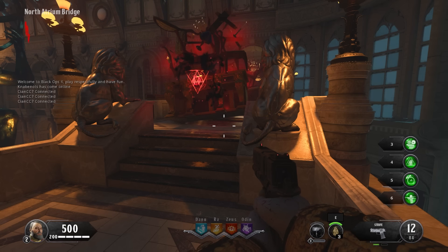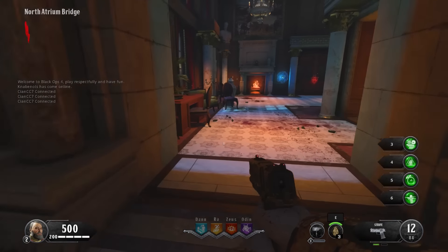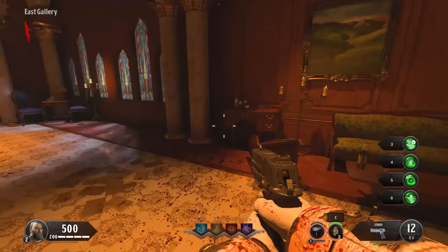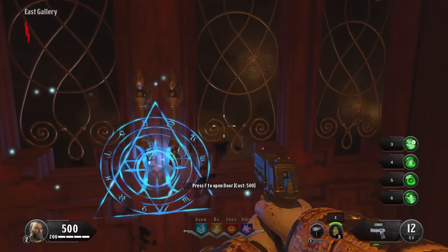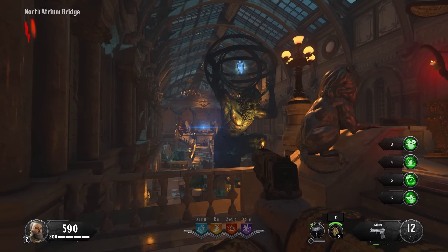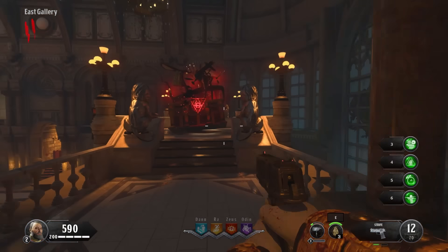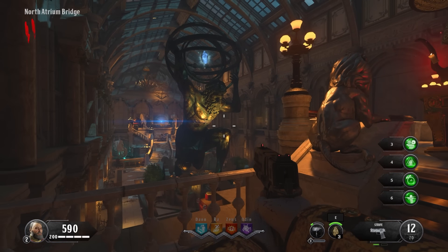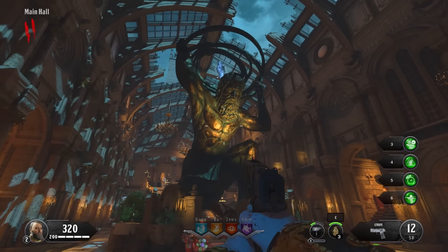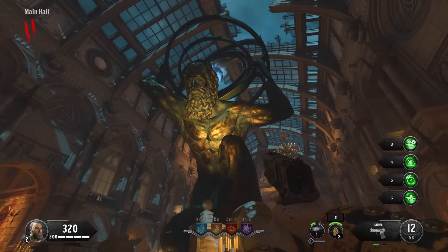Our next map for Black Ops 4 is Dead of the Night. I must admit this is a map I don't play a lot so my knowledge is fairly limited, but one of the first things that comes to mind when I play it is the massive statue in the main hall. Whilst Black Ops 4 did make its mistakes, I must admit visually I was very impressed with this game, and seeing that statue there is one of the reasons why. It just looks amazing.